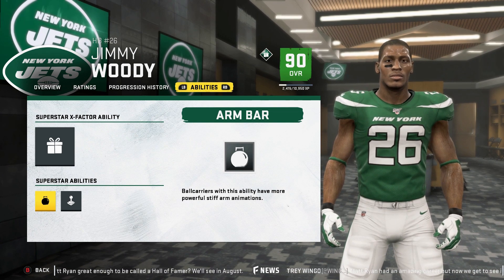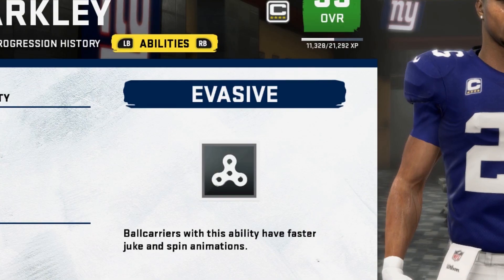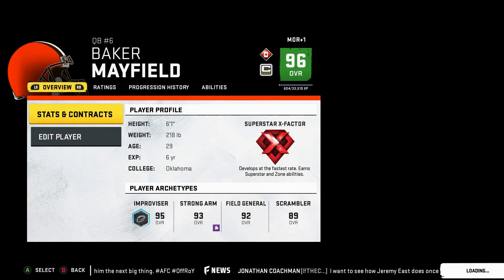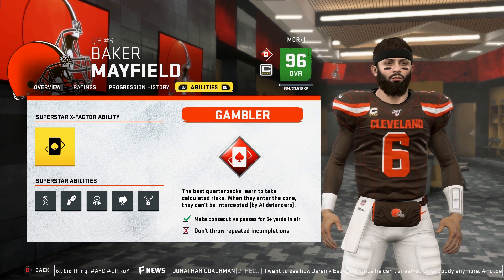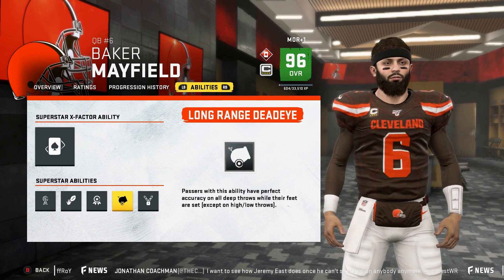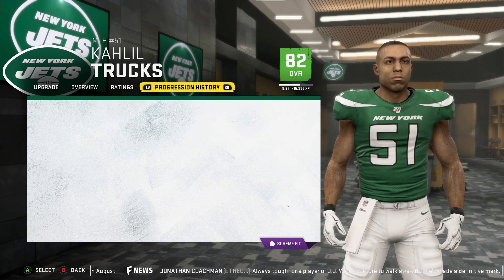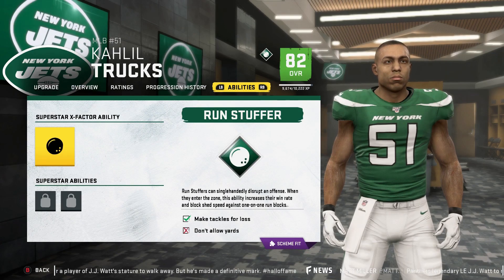Some abilities are specially made for certain players — I really believe that — because I tried to get certain abilities and couldn't get them. The Evasive ability, I don't know if they just put that in for Saquon Barkley, but I tried my hardest to mix and match — Receiving Back first then Elusive Back, Elusive Back first then Receiving Back — and I could not get it. I did see that you can get Gambler by having Improviser as the highest, and Baker Mayfield has Escape Artist because his Improviser is the highest.